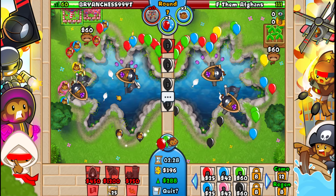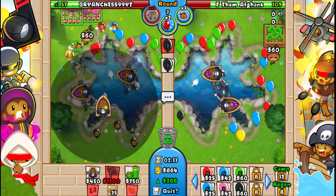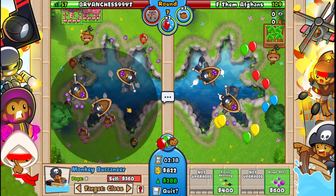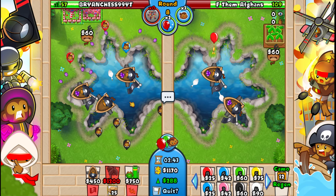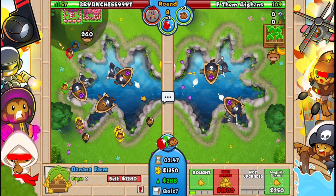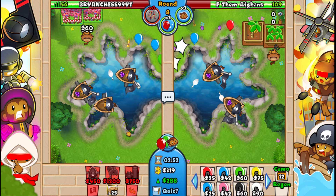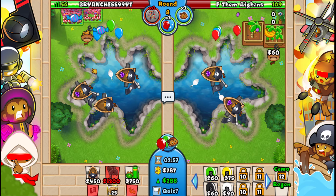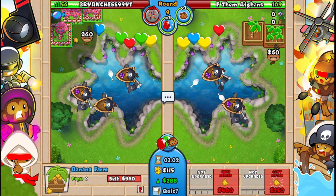He hits us with the bloom boost. Let's place this one here - we should be all good. Let's go for our plantation. He probably can't send us yellows - if he does I just upgrade this to a grape sauce. We are vibing. Round nine rush - probably not, let's just keep farming.